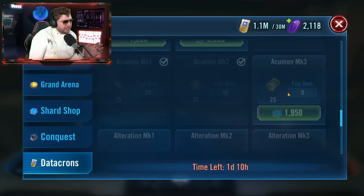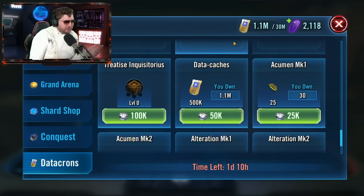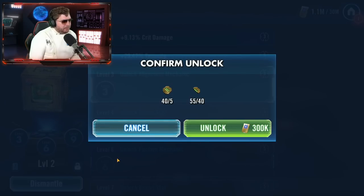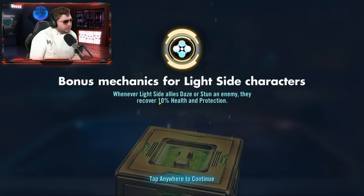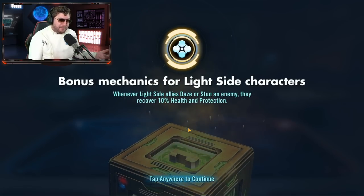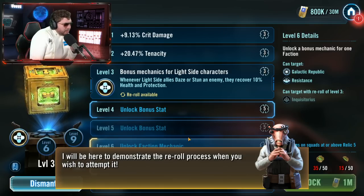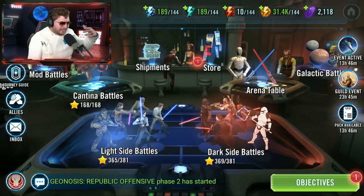500 — alright, I can buy some of that. The shard shop currency makes me a bit happier about this. I'm just glad it's not pack-exclusive — that's the main thing. Let me pick up some of these here. It looks like you can't spam refresh, you have to wait. This is the problem: I can do this on my main account because I have so much shard shop currency hoarded, but shard shop currency is so valuable for upgrading gear — that's why I was able to get a lot of my characters to relic incredibly fast. We're either going to get a dark side or light side alignment bonus. Let's upgrade this — boom! Bonus mechanics for light side characters: whenever light side allies daze or stun an enemy, they recover 10% health and protection. That could be very helpful for Nest, JKL — all right.